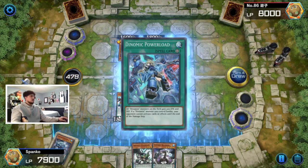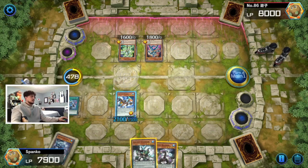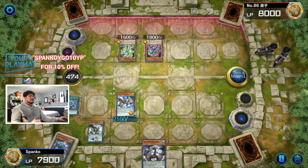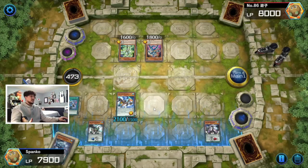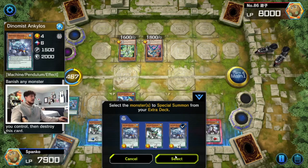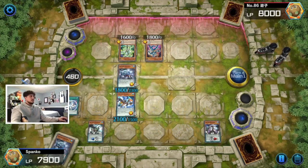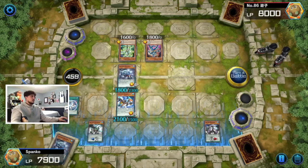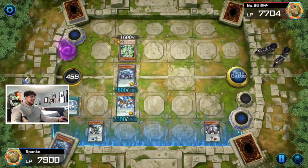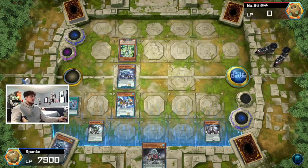We have Power Load which gives all our monsters an attack boost — very powerful because now we don't have to worry about Suplex being too big to handle. We'll scale our three and our six, pendulum summon one — we're going to clear his whole board. I don't see any way for him to continue. We'll summon Ankylos, which is big enough to run over the Twist Cobra. Ankylos has a great effect: any monster destroyed by battle by a Dynamist monster gets banished instead. His cards get banished and we use Terran to search Spinos for next turn, then get rid of his Twist Cobra. That's exactly what control looks like — he had to use three back row just to slow us down.